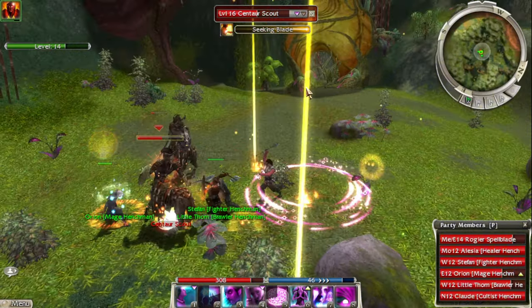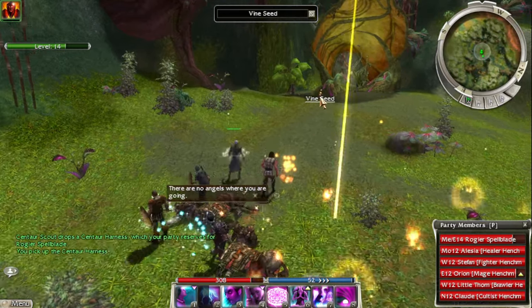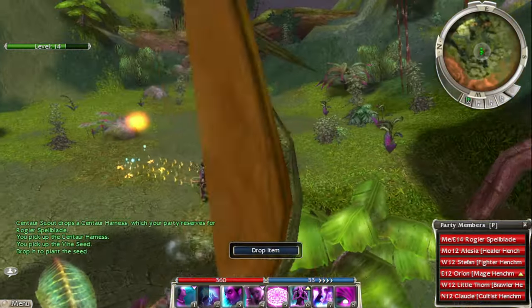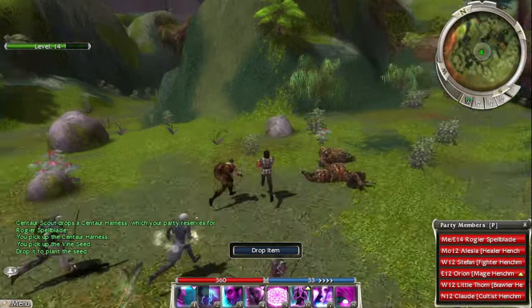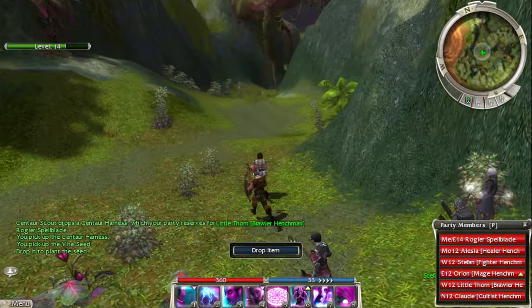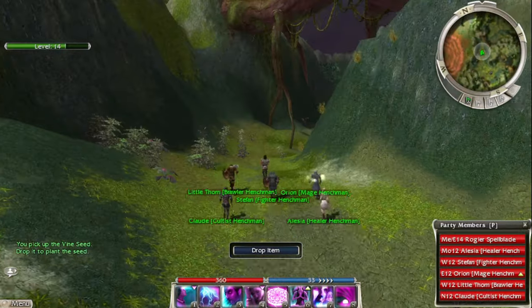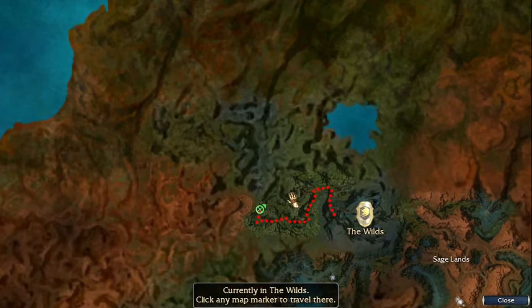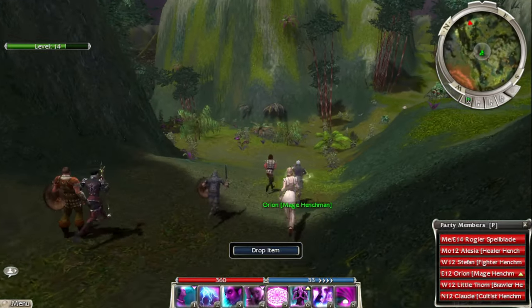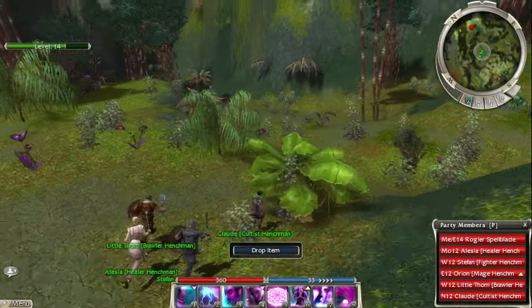He dropped that vine seed, which is used to make a bridge. We gotta carry it with us through the whole mission. Luckily we can drop it and pick it back up again. They did a good job in Guild Wars 2 recreating the kind of maze of the jungle that they did here — the Maguuma Jungle is pretty mazey here as well.